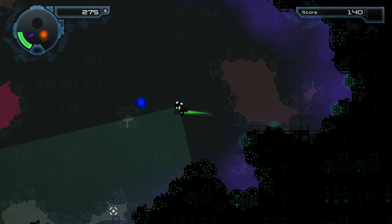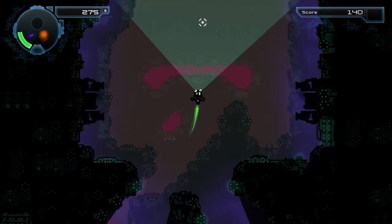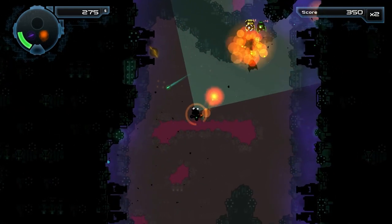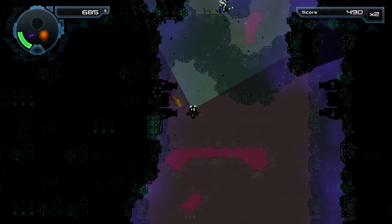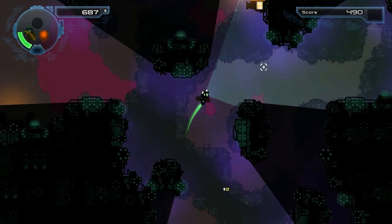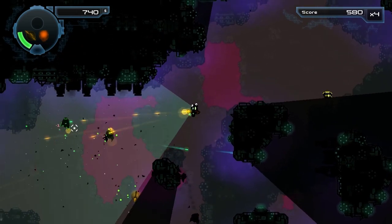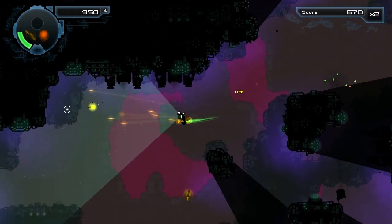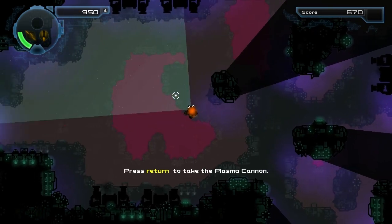I figured froggy head — ol' frog eyes — is probably the best way to start out. I'm getting all kinds of weapon drops, which makes sense this being the first level and all. I imagine they just give you a whole heap of possible weapons to choose from to give you a unique build. And enemies you shoot missiles at, you can kind of shoot those missiles out of the sky.